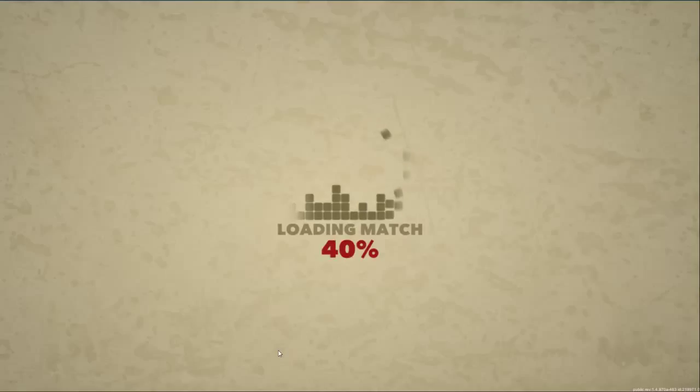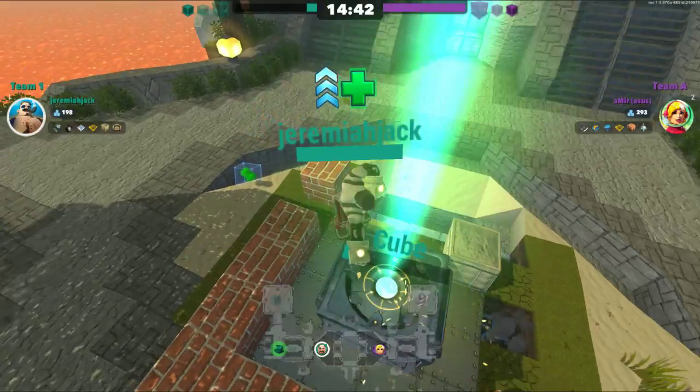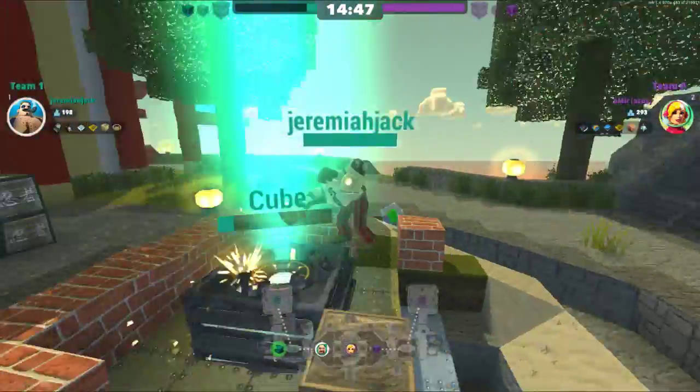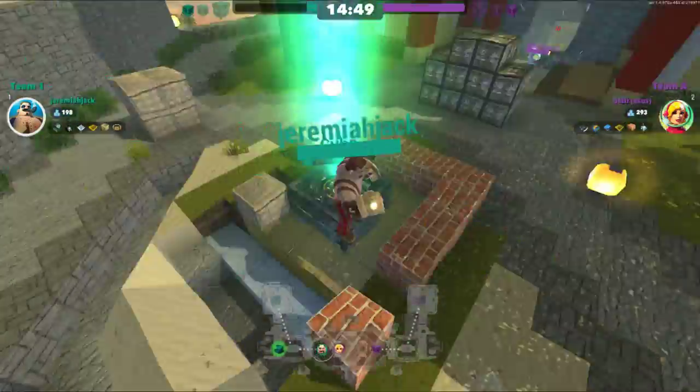Now, if there's a password, you'll have to hit Spectate and then enter the password, and then, of course, you'll see the match. Just as you load in, there you go. It will automatically assume Team 1 is your team.